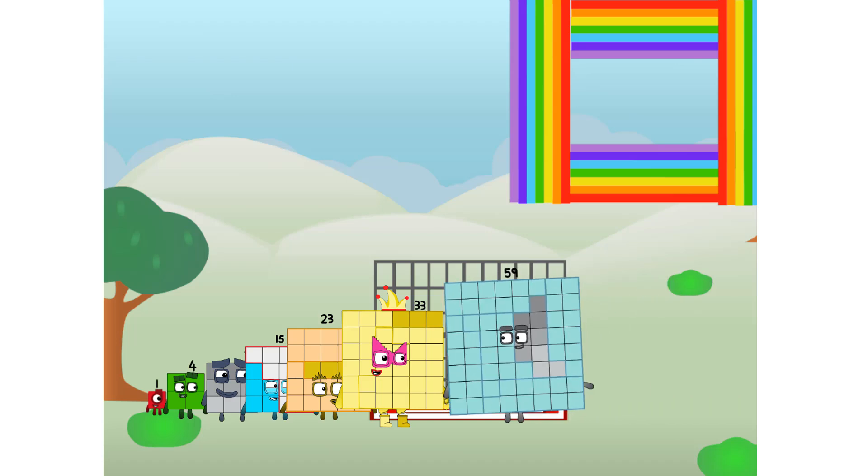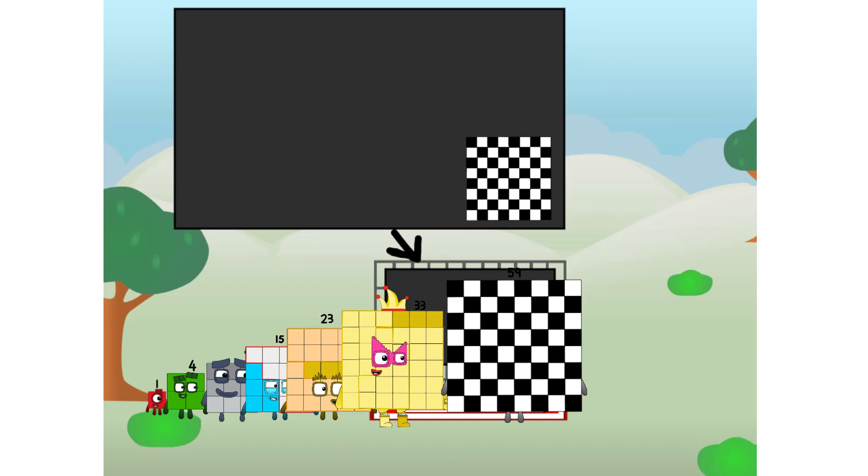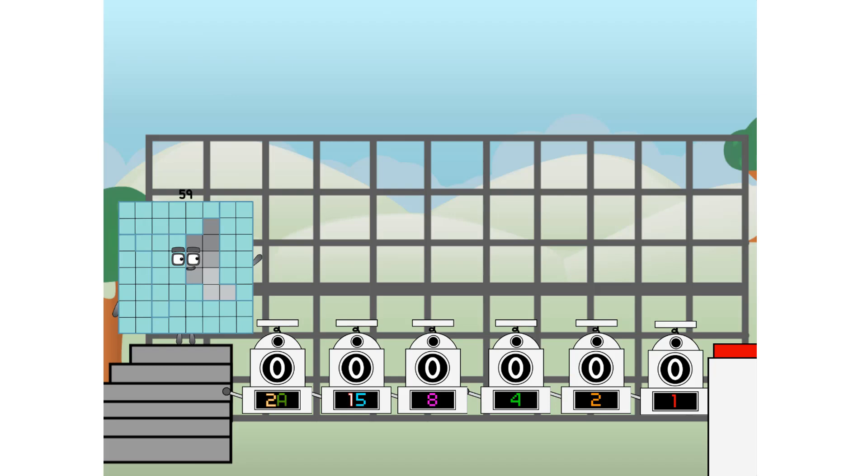There you are. This way — I've got so much to show you. I am 59, and I can be a strong square, a chess board, a super rectangle, eight octoblocks, or even a super cube. But today I want to show you a little trick I call binary boosters — using the power of doubles to send any number flying.